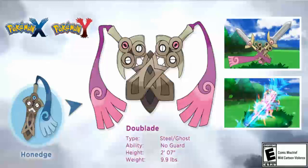In the overworld effect, if Doublade is in the lead spot, the chance of encountering a wild Pokémon is reduced by 50%.